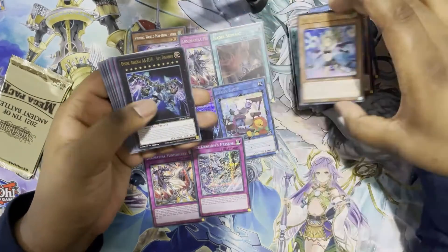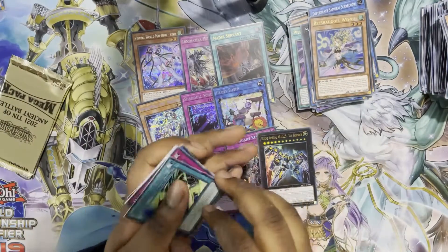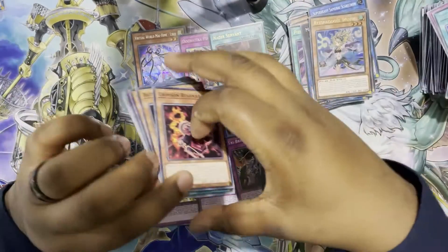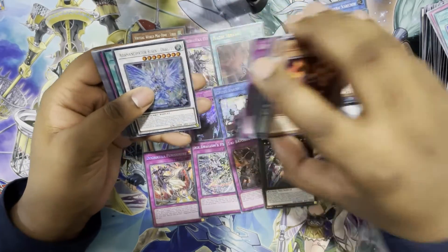We've got the Beta, Wendy, another Zeus, and a Revolt — second Revolt, lovely. Pulling that second Zeus is definitely delicious. Now I actually have a playset because I had one Zeus already, so now I have a playset of Zeus. So if I want to play Extravagance Bujins I could do that now, but other than that I don't really see a big benefit to it.